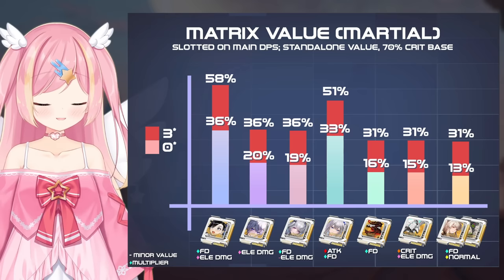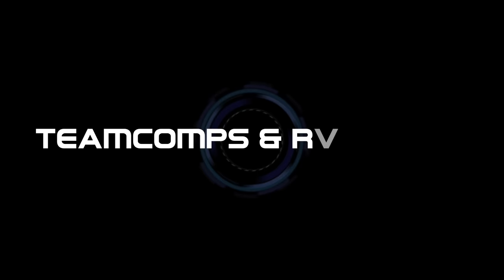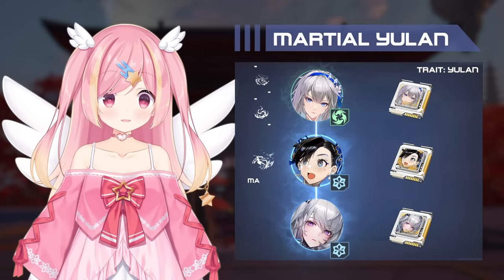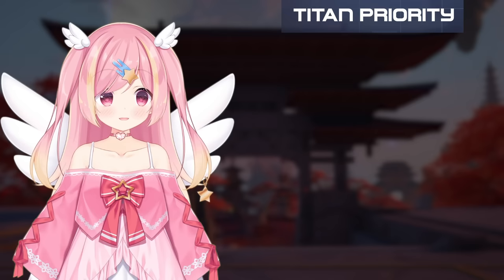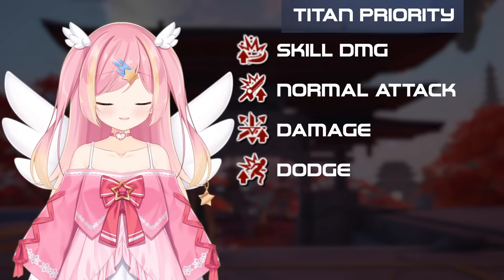For main DPS Yulanz in Martial Artist mode, you'll pair with Alice and Fiona, using Wellspring, Maelstrom, and Yulanz's trait, along with their respective matrices — Alice and Icarus matrices being interchangeable. For Titan stats, the priorities in order are skill damage, normal attack damage, generic damage boost, dodge damage, and finally discharge damage. Weak point is a very powerful pick, but conditional.